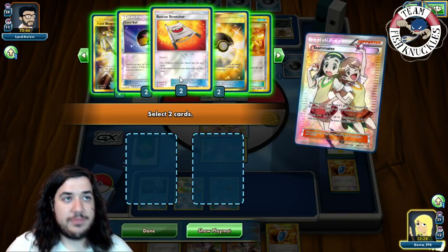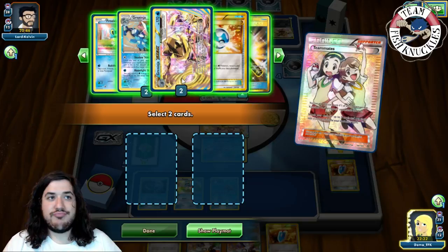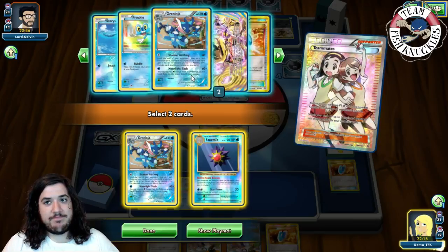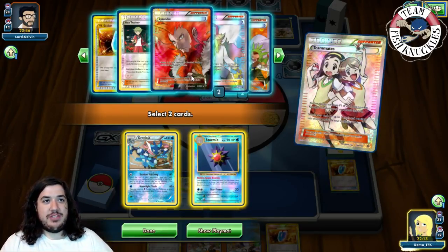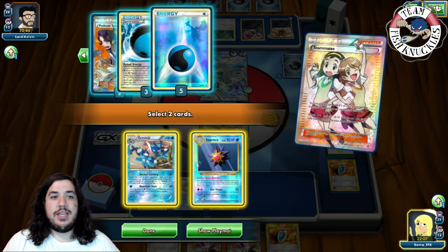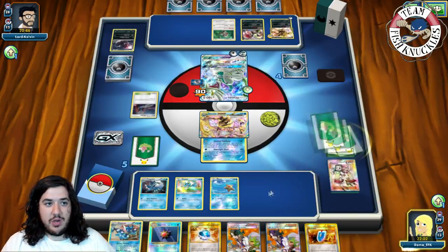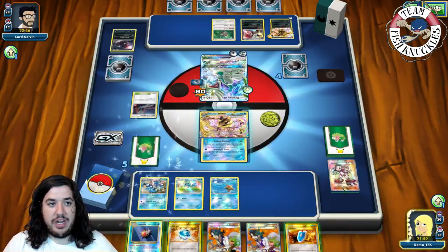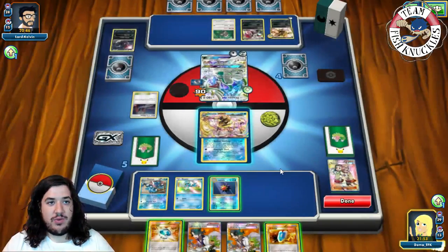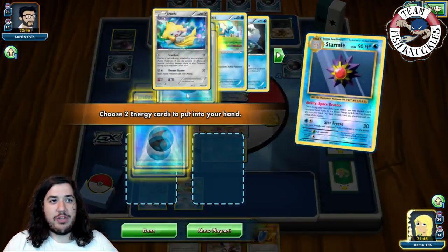We VS Seeker for Teammates to grab two cards from our deck — we go for a Choice Band, but both of our Choice Bands are prized. That's really unfortunate. So instead we grab a Greninja and a Starmie. Drampa can't take a knockout on our active, so we put those two cards in hand, put down a Greninja and a Starmie.